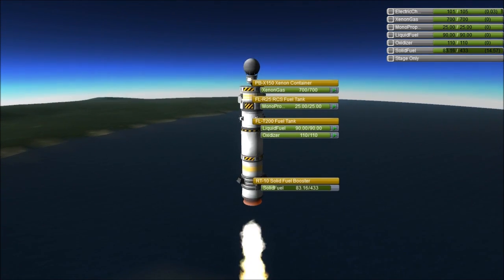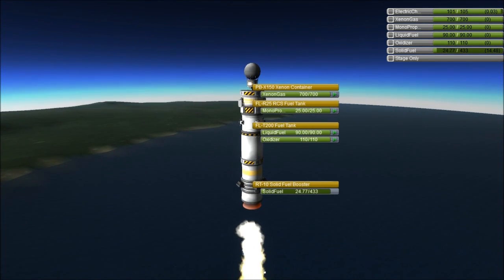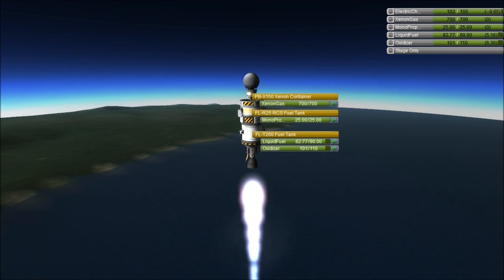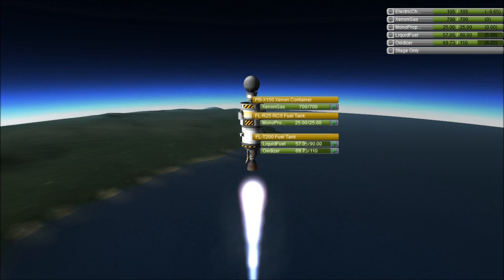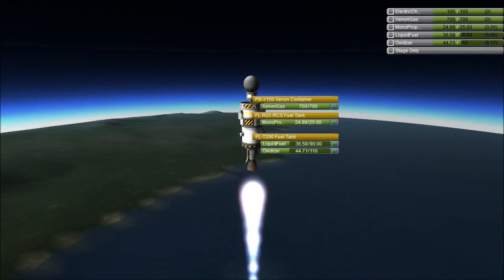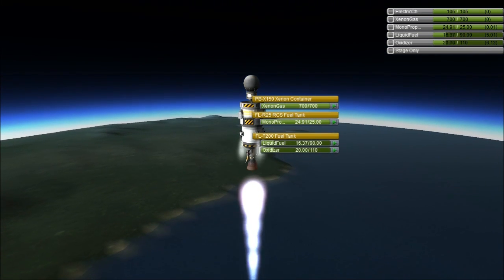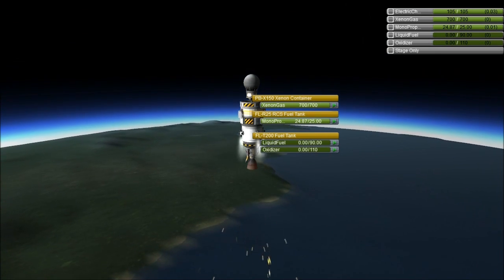The different fuel types are: solid fuel, used by solid rocket boosters; liquid fuel and oxidizer, used by liquid engines; xenon gas; monopropellant, used by RCS; electric charge; and air intake, used by atmospheric jet engines. All of this is viewable from the resources tab in the top right-hand corner of your screen.